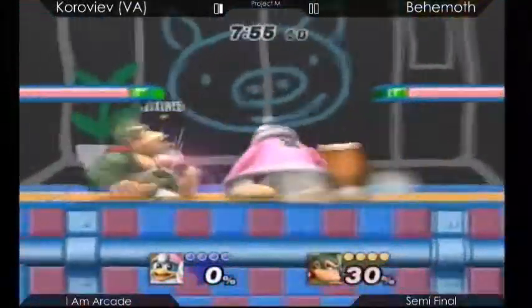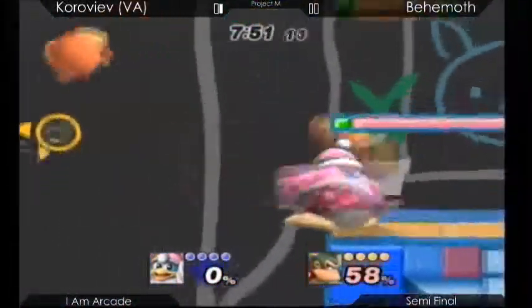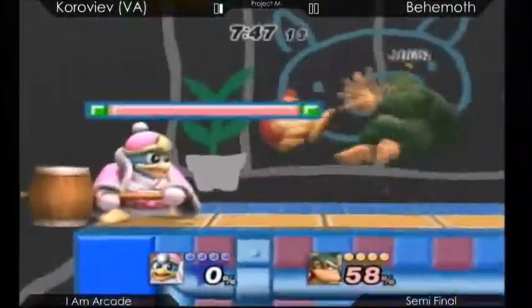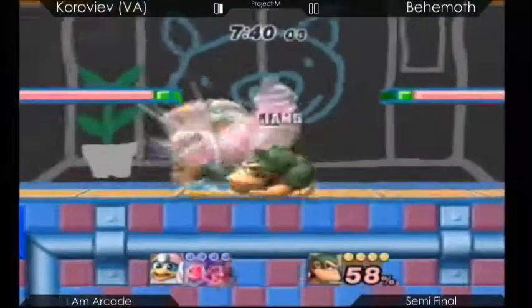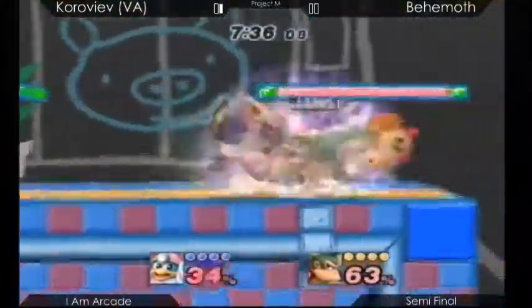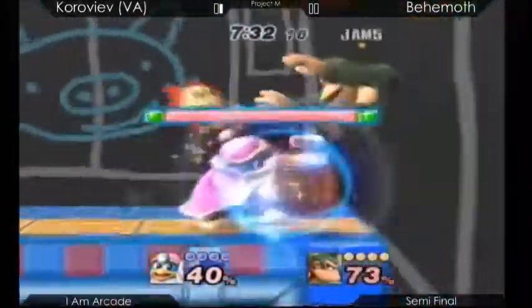This is a really offensive stage. It's quite small and the blast zones mean you're gonna die quickly. Vanity Angel almost reads that recovery and gets the early kill, but Behemoth's on the board with the percent — it's a good start. Behemoth's getting a lot of mileage out of those down tilts just to outspace King Dedede. It's really nice.